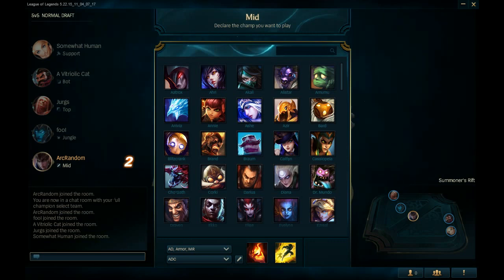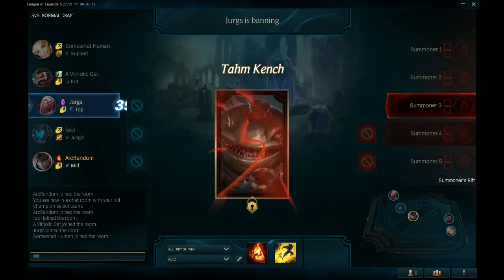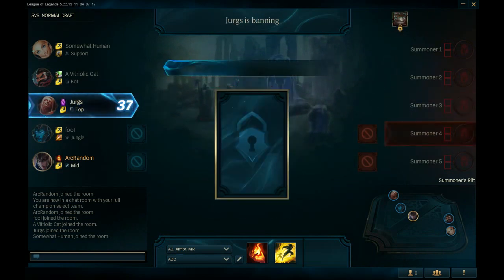So we've got Lux, Graves, Vladimir, a Jungle Caitlyn, and a Quinn Mid. Alright, so we see the Tom Ban. New thing that happens is the Bans go to the 3rd, 4th, and 5th slot, which means I have last Ban overall.